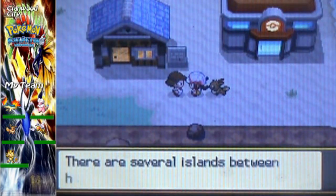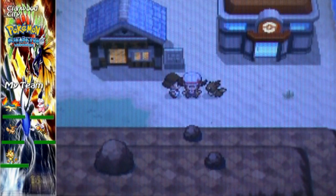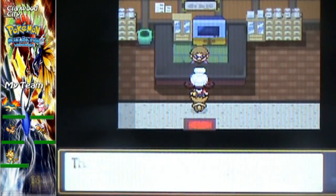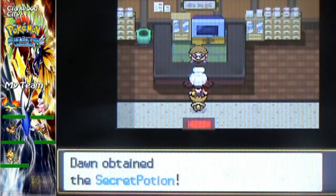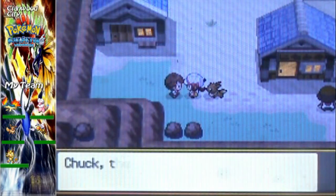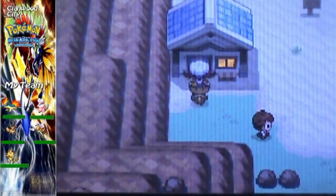All right, guys, this is Cianwood City. We are actually going to come in here and get this — this is the pharmacy. See how we get the secret potion. That's all he gives you there. There's a gym in this city too.